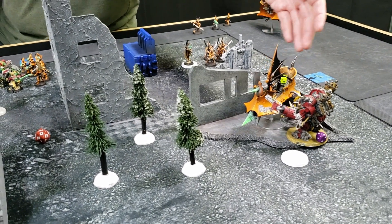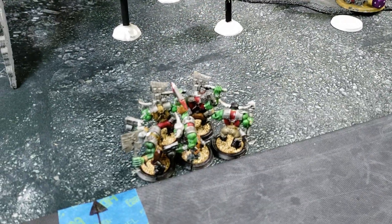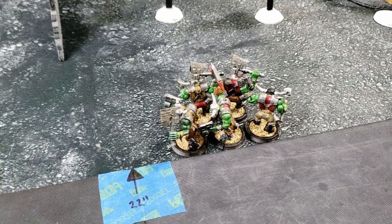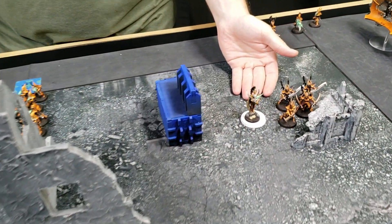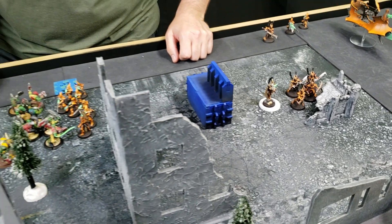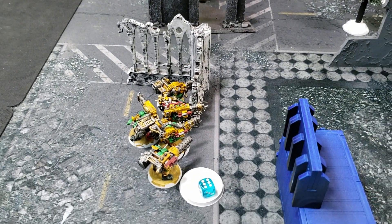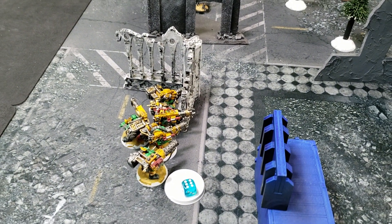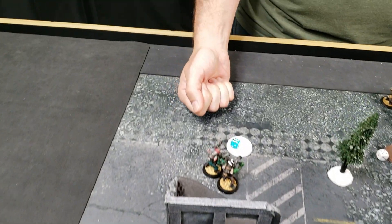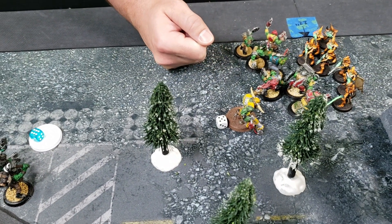The Deff Dread moved up, shot the incubi killing one, then charged in dealing six damage with no damage back in return. I brought in the Kommandos but they failed their charge and did no damage. I brought them in early because Josh had moved all his big fighters into his deployment zone, so my Behind Enemy Lines secondary probably won't happen much this game. The Lootas shot the raider for a couple of wounds.